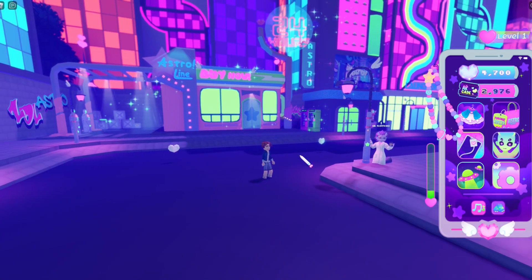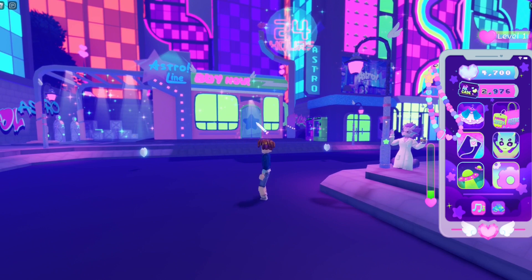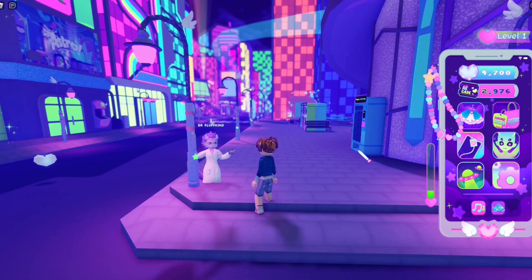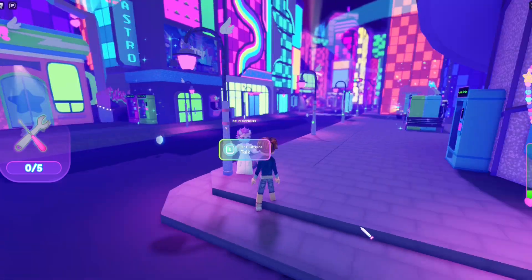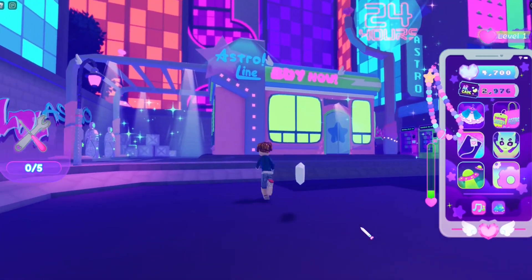So first off, of course, you have to talk to this guy. He's the guy outside of Astro Gasoline, looking like he's about to have a mental breakdown — or is having a mental breakdown. But anyway, once you talk to him, you will have to search for some tools, so I will show you the locations right now.